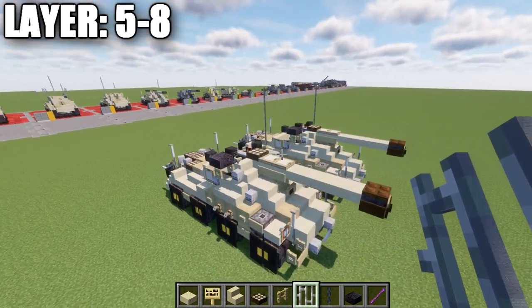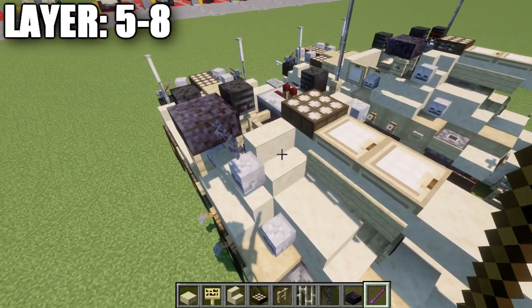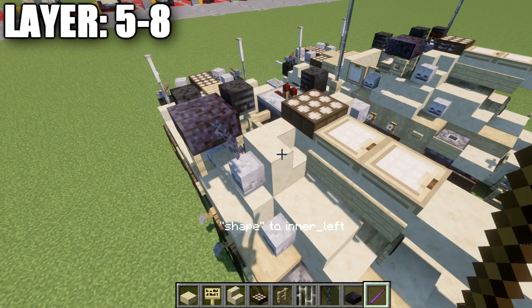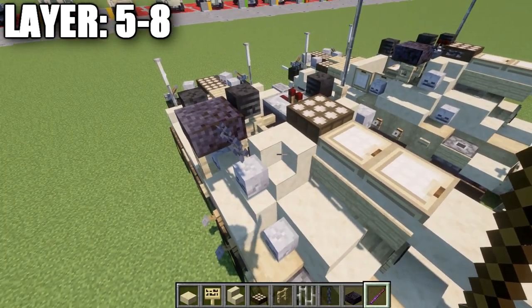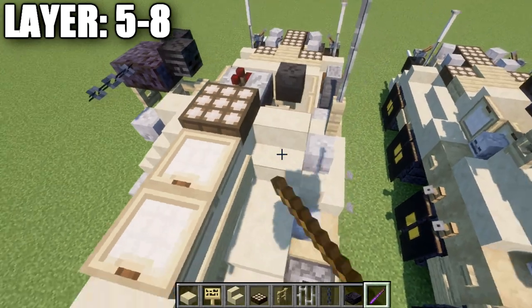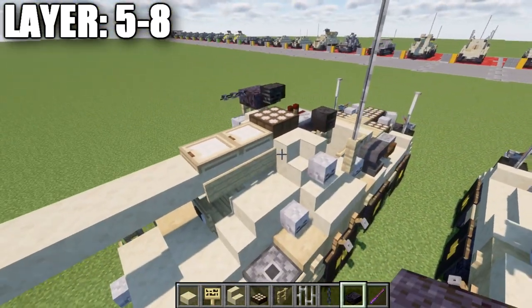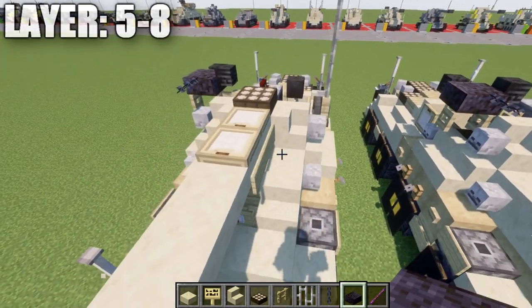One thing to cover for Java players: use the debug stick to change the properties of the stair here. Left-click until you get 'shape' selected, then right-click until you get a corner stair — this creates a corner stair shape without needing to connect to another stair. Do this for both sides: it helps create a more accurate superstructure shape for the front, giving the build a better and more accurate look.